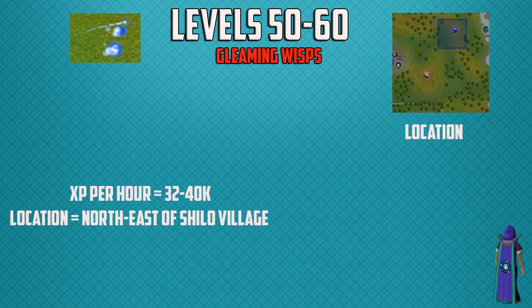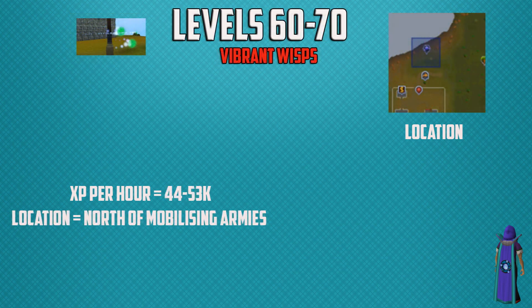From 50 to 60 the experience goes up with gleaming wisps — you'll get 32,000 to 40,000 experience per hour, located north-east of Shilo Village. From 60 to 70 you're going to be training on vibrant wisps, with 44,000 to 53,000 experience per hour. The location is north of the Mobilising Armies area, and the easiest way to get there is with a ring of dueling, which is cheap and simple to use.